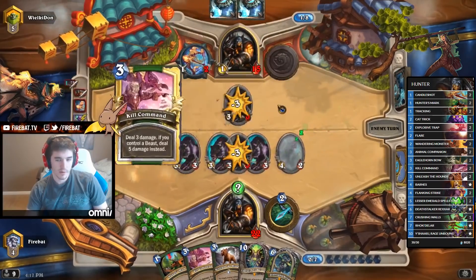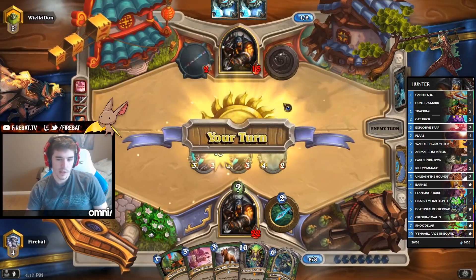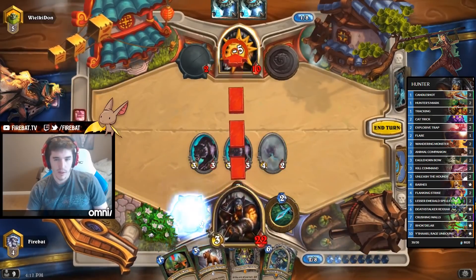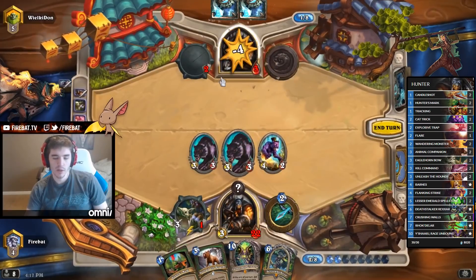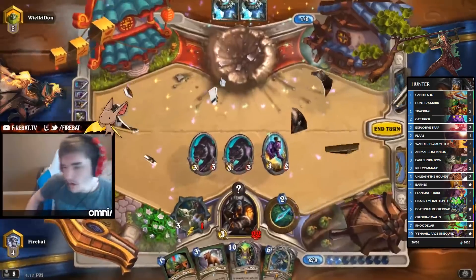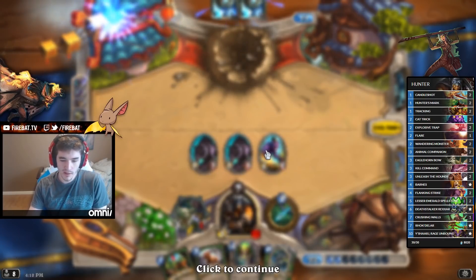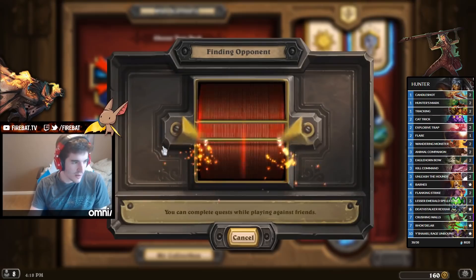I feel fine against Priest. Oftentimes they lose their Dustbreaker synergy because they can't run enough Dragons. By the time I play Spellstone, since they're forced to pressure me — otherwise they lose to the inevitability of me finding Barnes at some point — they only have one active Dustbreaker and have to use it on other stuff. Flanking Strike is also really busted.